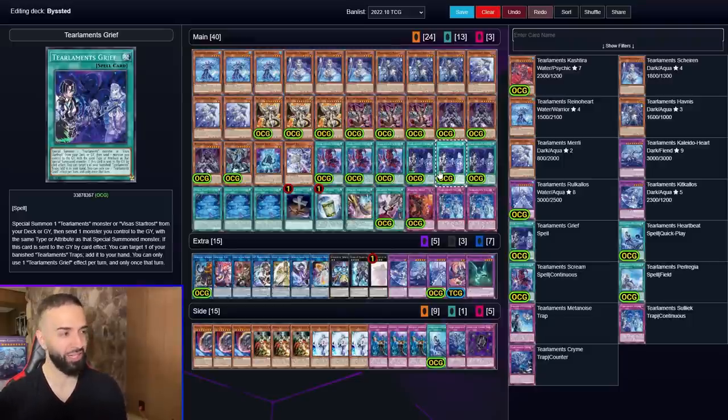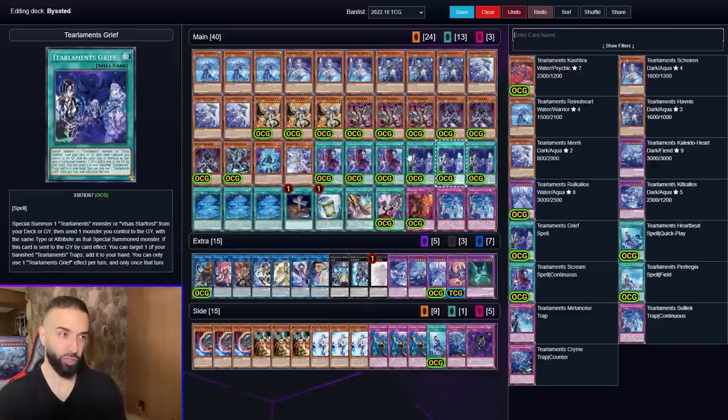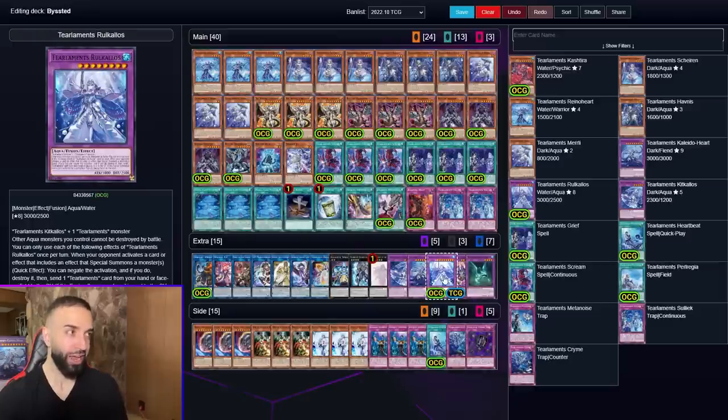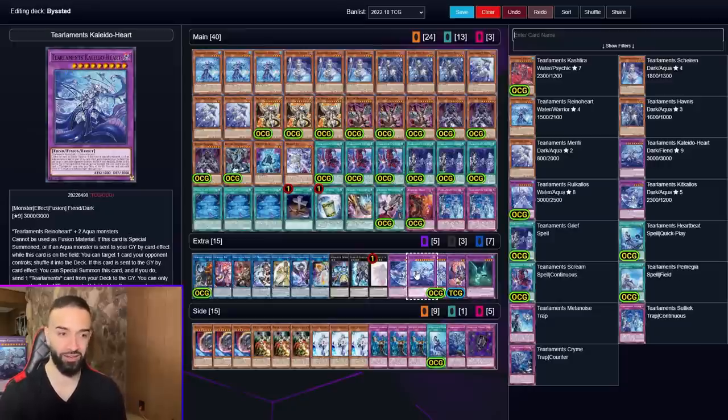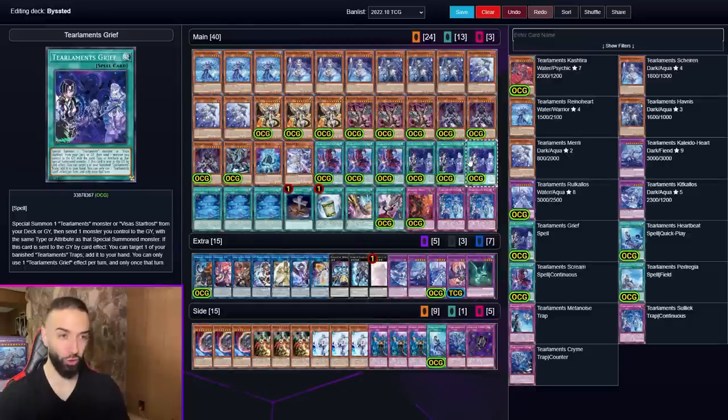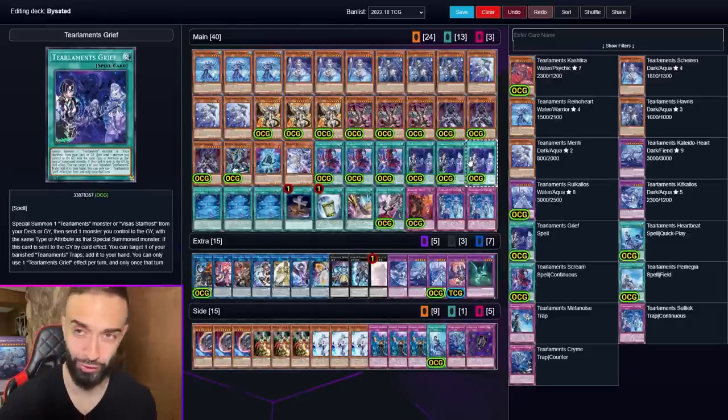One effect people don't know about Tealman Grief: you go Tealman Grief, special Murley, send Kalato Heart — it triggers the fusion, triggers Kalos, whatever this new card is called. They just come back. So you can special this little Kalos and then special Rhino Heart because of the Water attribute and then special this card back. This card is so good.